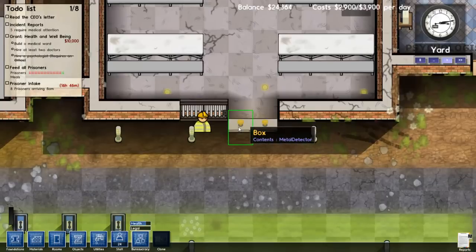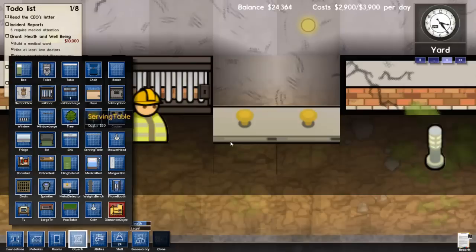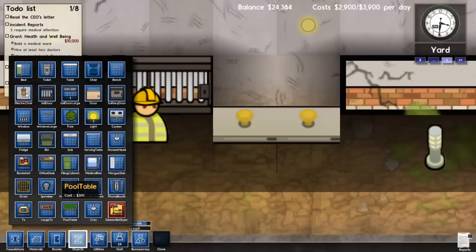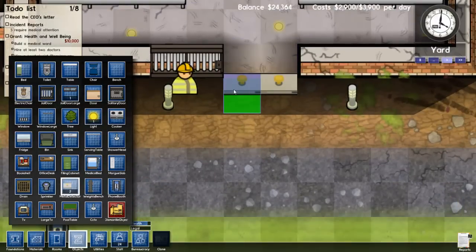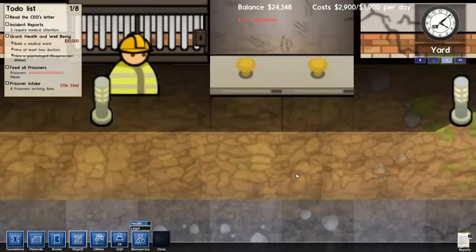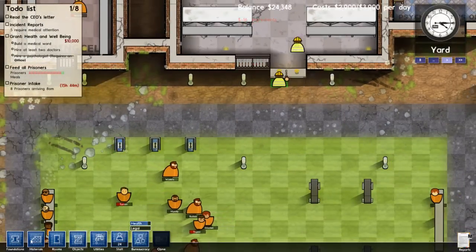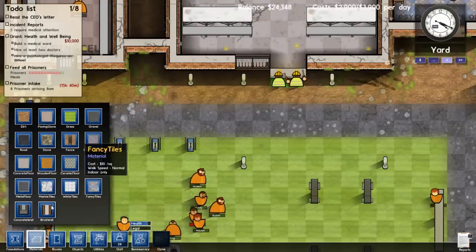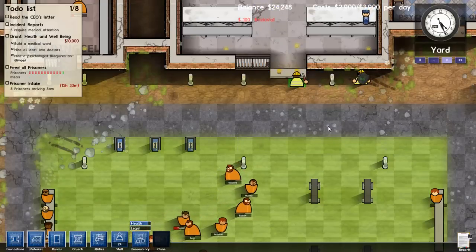So we're going to have them remove the metal detectors and then place them again. I believe the metal detectors will detect metal and the light will go on if a prisoner walks over it. Let me find the metal detector here. Actually, these are two good places to place them — right here and right here. We'll also add some brick walls to the sides to make sure prisoners pass through the metal detectors.